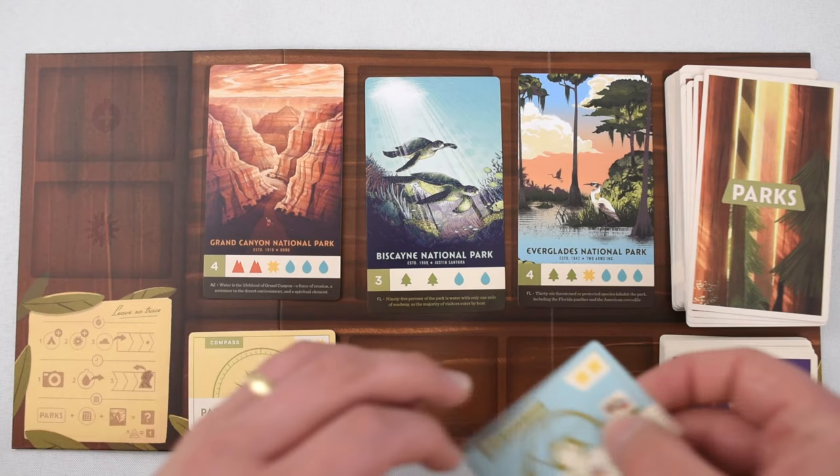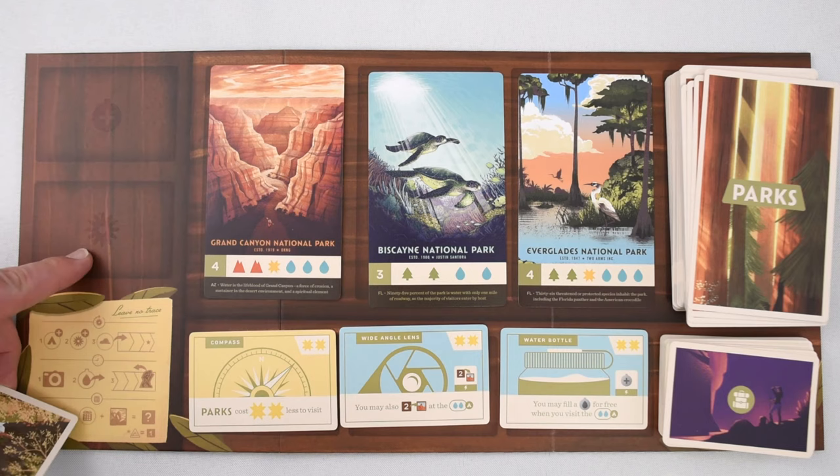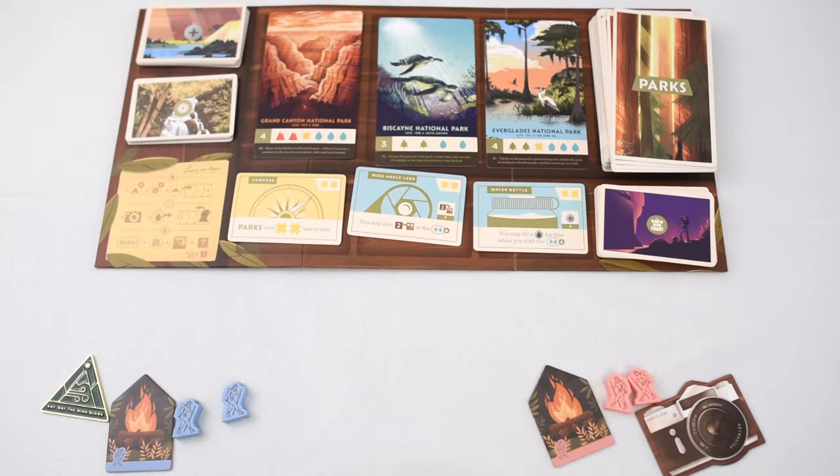Then, in the three available spots, just as you do with the park cards, reveal one gear card in each spot. Up next, take the season cards, which have the flower in the center, and place them, after shuffling, face down into their designated spot on the board. And finally, after shuffling, place the canteen cards into the final spot available on the upper left of the board.